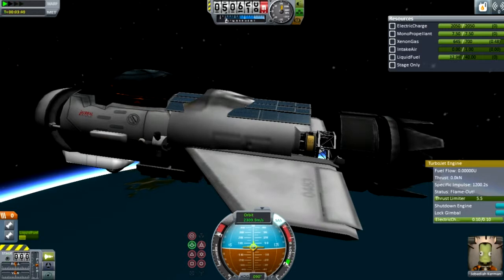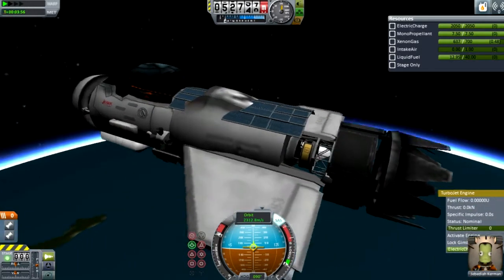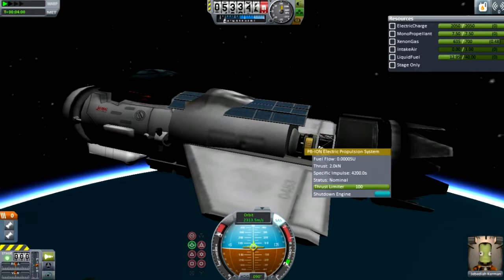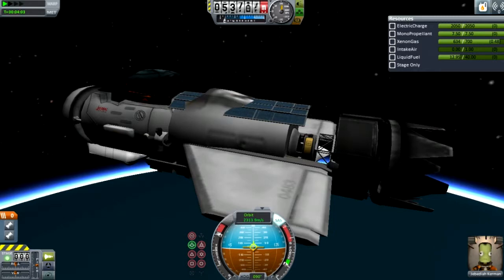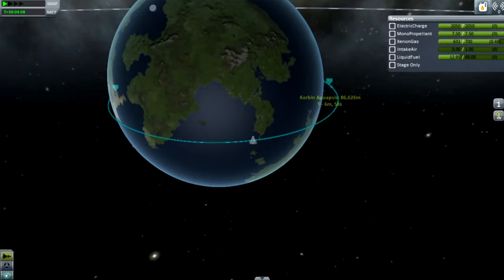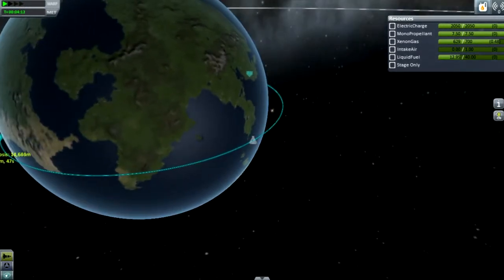Another thing is I see a lot of people using different types of wings in their videos. The only wings I've been using in my designs are the Delta Deluxe winglet and the swept wing, because they're lighter and they have a better weight-to-lift ratio. I don't understand why you wouldn't use them if they have the best lift-to-weight ratio, other than if you're trying to make your airplane look realistic or pretty.